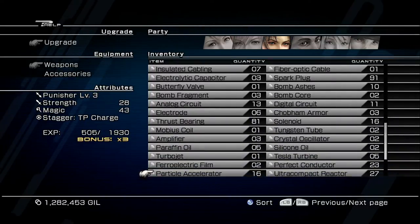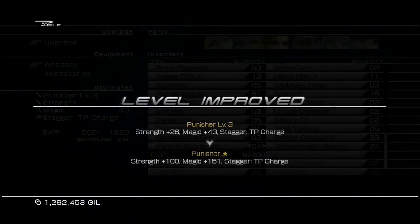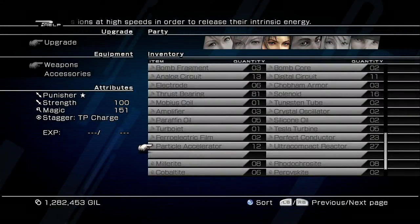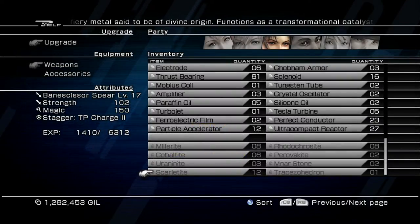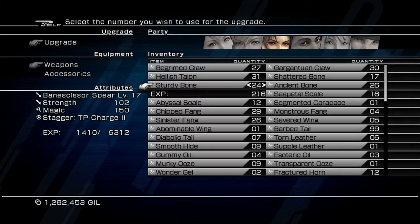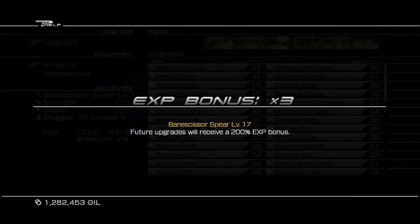Your next step is to add four particle accelerators — this will max out the Punisher with a star at its max level. Once the Punisher is at max level, use a Scarletite upgrade crystal. This will transform the Punisher into the Bane Scissor Spear. Once you have the Bane Scissor Spear, add 36 more Sturdy Bones to get the times-three bonus multiplier back.